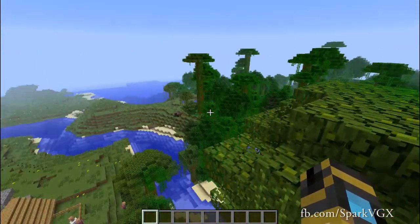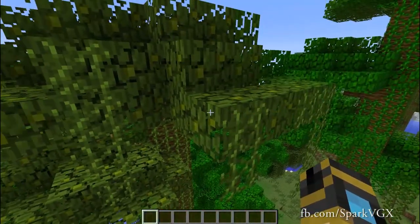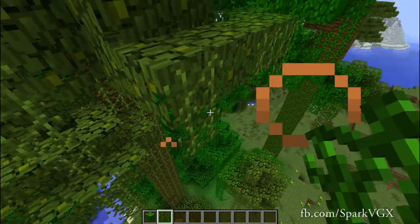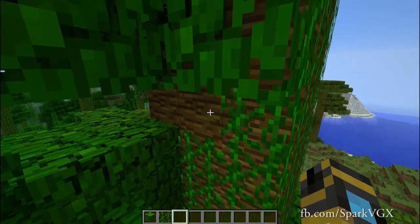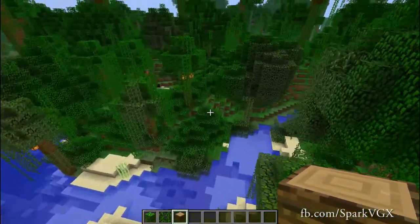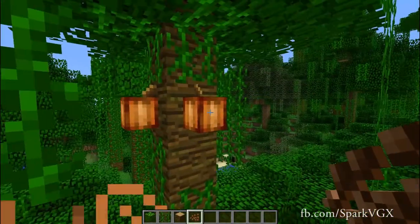However, if you want to build out of certain blocks, all you have to do is push the middle mouse button, or button three, whatever you have decided to remap it to, and it will give you that block to whatever slot you choose. So we can see that I have now got all of the components in order to make a nice lovely jungle.